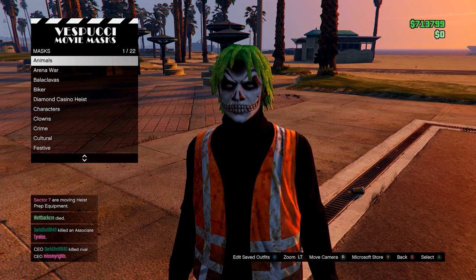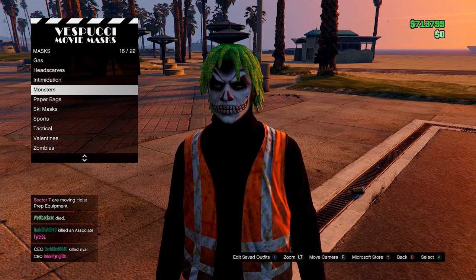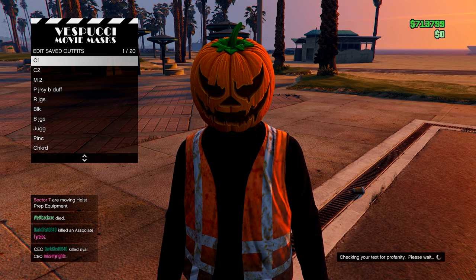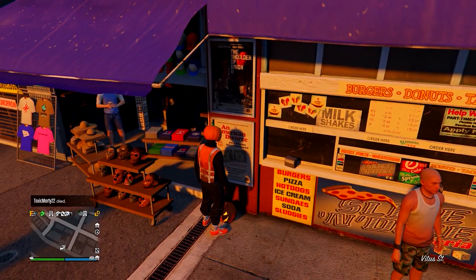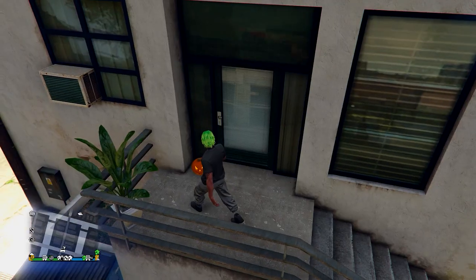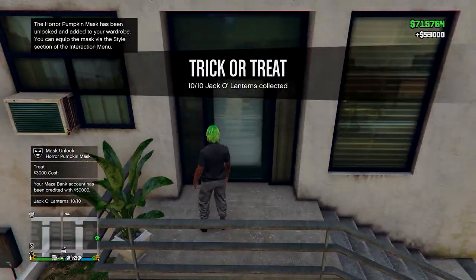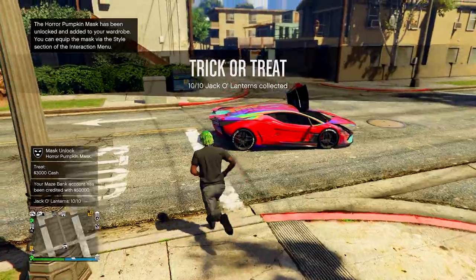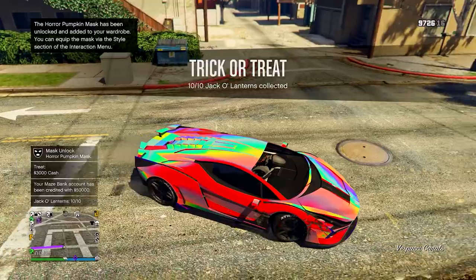Head to the mask store, go to Horror or Monsters, and equip the pumpkin mask — the first one. You'll need to unlock it by collecting 10 jack-o'-lanterns around the map. Press right D-pad to collect one and collect 10 total. Once you collect 10, you'll get the Horror Pumpkin Mask unlocked. If you don't know where they are, just search the pumpkin locations on Google and find 10.